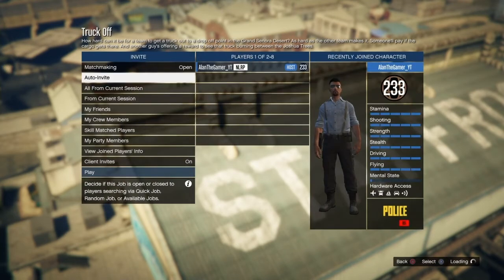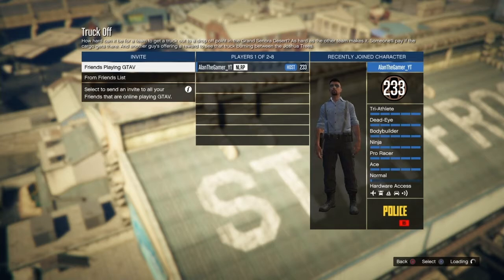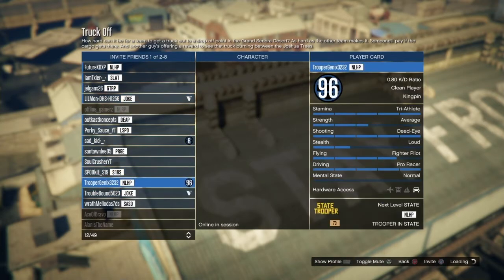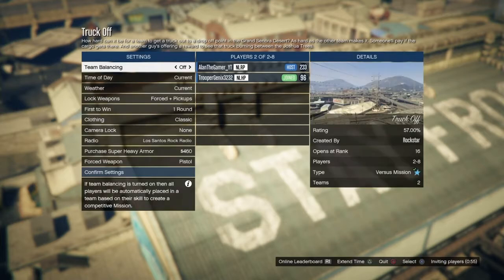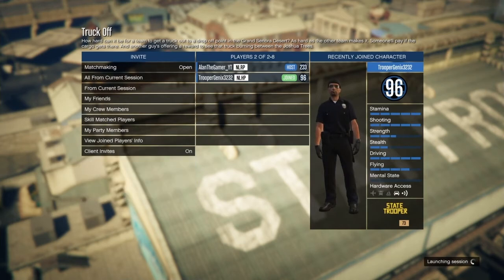Once you start up the job, invite one of your friends — make sure you invite a friend, not a random, because you will have to stand there for a few minutes for the job to actually work. Go ahead and invite your friend and wait for them to join. You don't have to do anything with the settings — just go ahead and start the job once you get a friend to join.